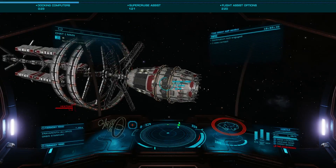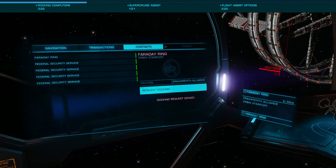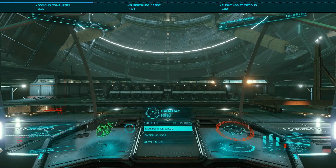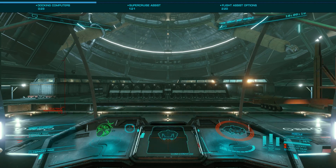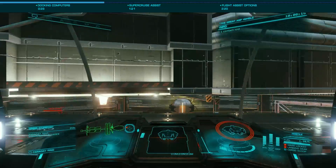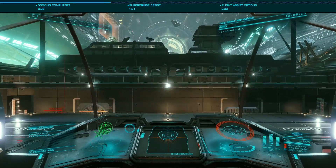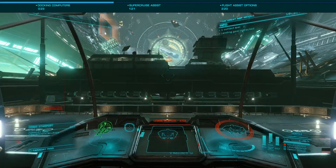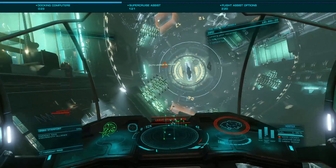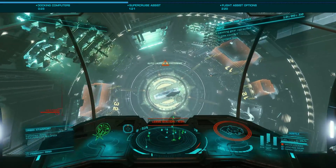To use either for docking, you simply request docking and when prompted throttle down to zero. This will allow the docking computer to take over, landing on the appropriate pad. The advanced docking computer is equally easy to use, with you selecting auto-launch from the main menu while docked. As necessary, either will put you in the inbound or outbound queue, launching or landing when available. It should be noted that both computers are less than perfect and can at times malfunction, banging your ship into the station, sometimes with deadly consequences — though this is rather rare.